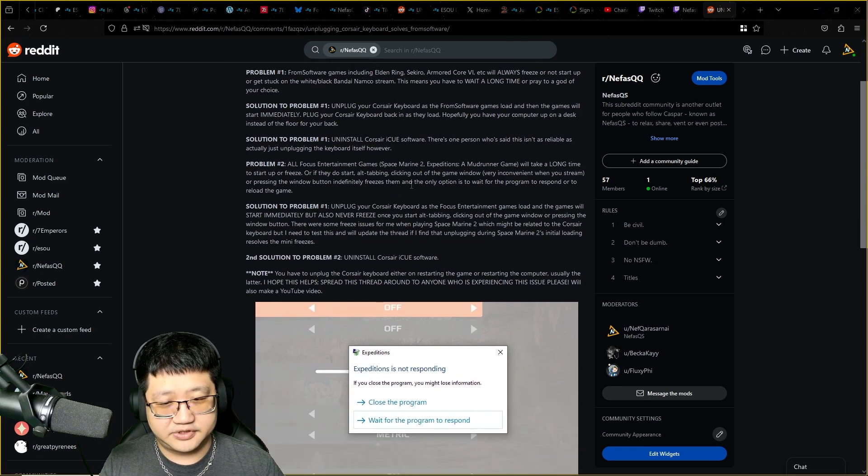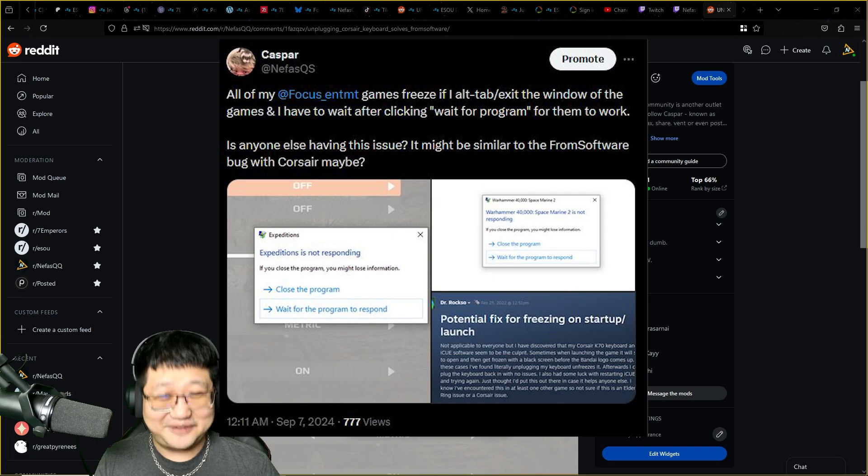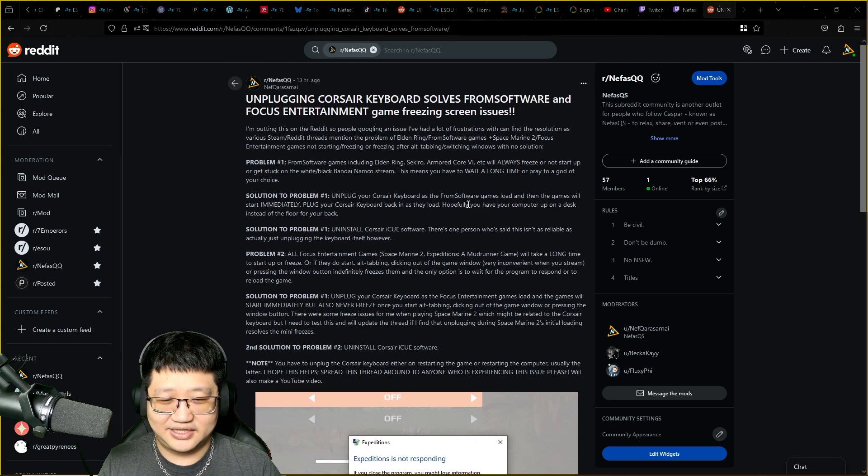Years later I'm playing Space Marine 2 and I'm thinking maybe it's my GPU — my 2080 Ti is a little outdated compared to a 3090 or 4080, and the game is graphically demanding. So I updated my drivers, restarted my computer, adjusted FPS and graphic settings — all the things people recommend on Steam forums or Reddit. Nothing worked until I thought, what if it's the same issue with Corsair? I tweeted it out into the void, musing whether it was the same problem that FromSoftware games have on PC with Corsair keyboards. And turns out, amazingly, flabbergastingly — it is the same problem.